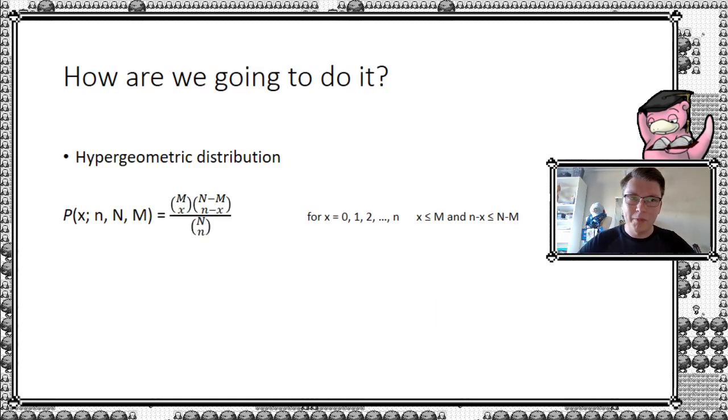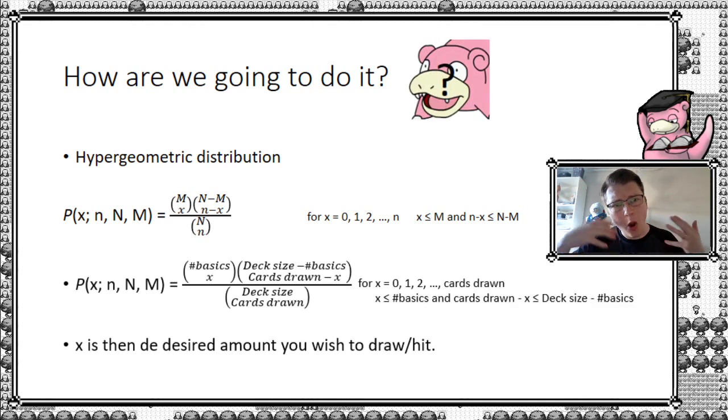So how are we going to do it? In the last episode — there should be a link somewhere up here — we looked at the hypergeometric distribution, which is basically the distribution where you draw without replacement. When you draw from a deck of cards, you draw a first card and you don't put it back, hence without replacement. That's the formula we introduced. It looks a little difficult, but I translated it into a more Pokemon-friendly version. It takes as inputs the number of cards of the ones you want or do not want, X being the desired amount you wish to hit, the deck size, and the cards drawn. If you don't understand how the hypergeometric distribution works, just watch episode 1.